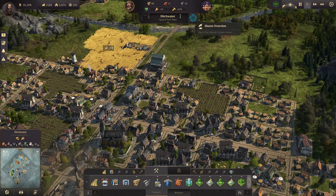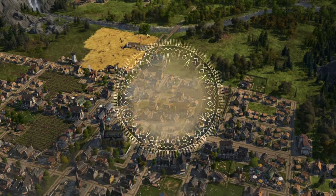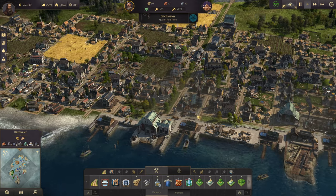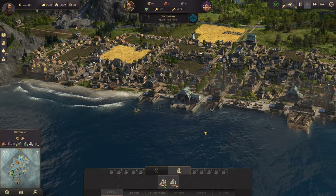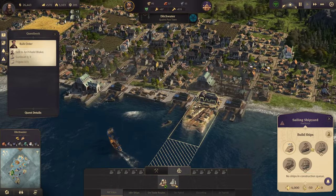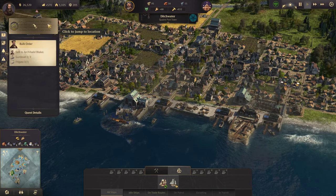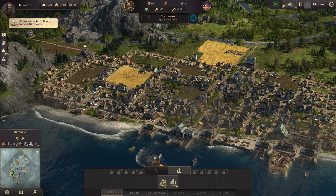Actually we might be able to get away with taking that out — yes we can. Now that's all up and running and we've still got a decent income going, with the flagship picking up more materials. We just need to build a frigate and two gunboats, which is going to take quite a while to produce. In the meantime, I think I'm going to go claim a couple more islands.